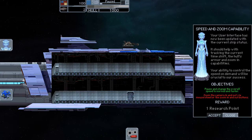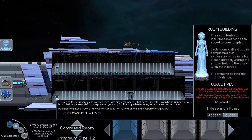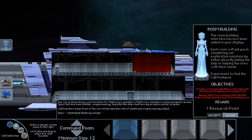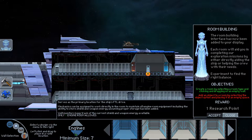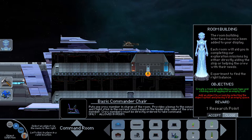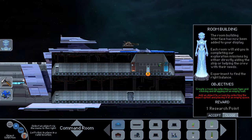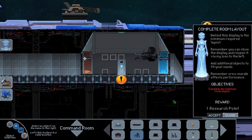Just like all the other simulation management games, zoom the camera with your scroll wheel. Now we have to create the rooms. We've got the command room, otherwise known as the bridge. I'm gonna make them the minimum size. It says add something to the bridge, so we're going to add the pilot's chair to the bridge.